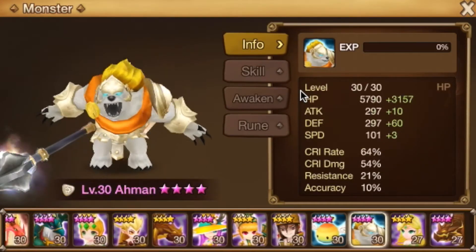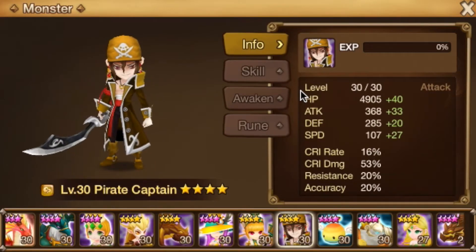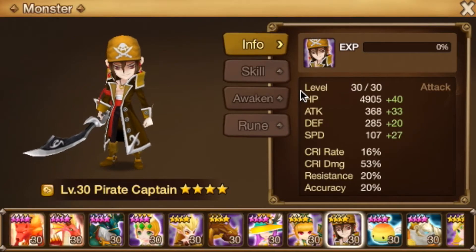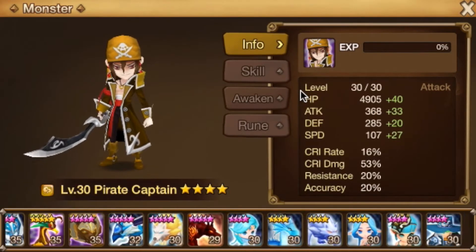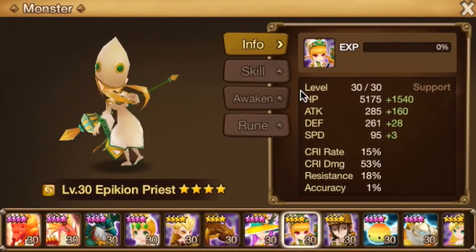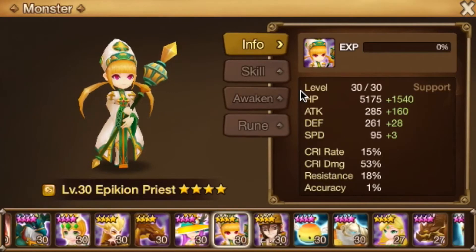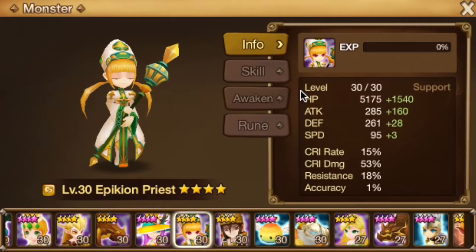Obviously alongside the light trio, the pirate has awesome potential. The pirates are just sick, period. If you have one, definitely plan on making them, especially in the future because they're going to be insane. Michelle is a very, very good res unit. I see that you don't have a Breon yet, so Michelle might be a very valuable asset to you, especially when it comes to B10.